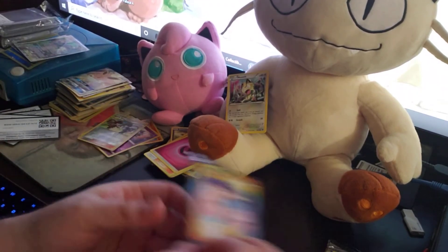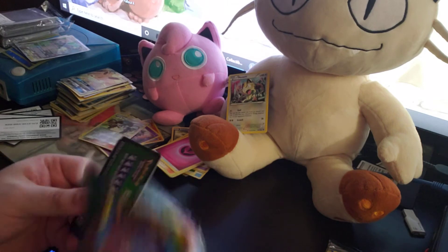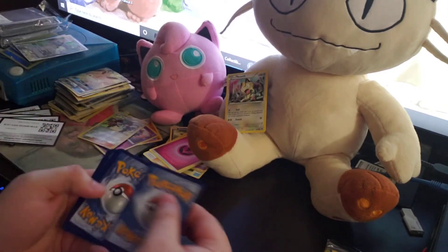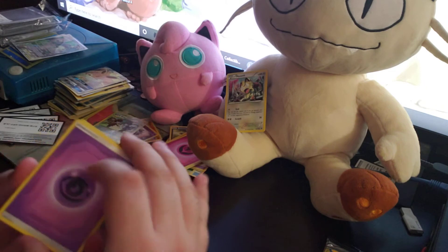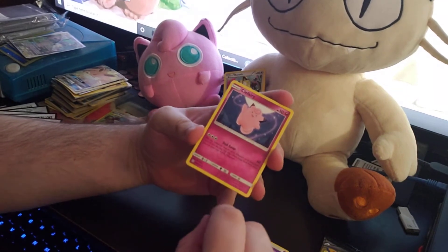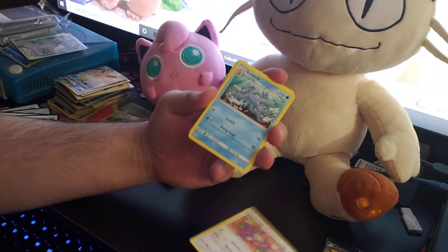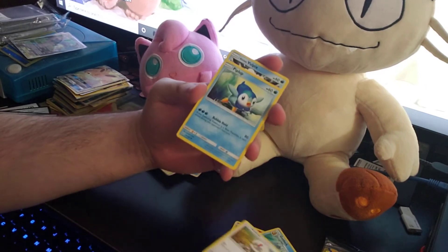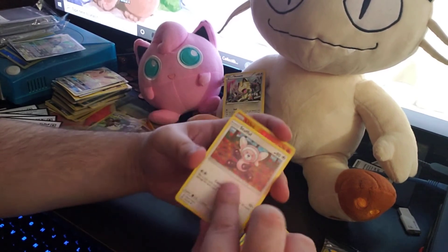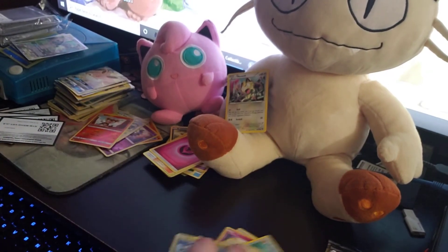Three more packs of these to go. Let's see. Psychic Energy — is that a hint for the Mew card? Clefairy — nice! That was actually one of the ones I was hoping to get a Reverse Holographic of. Golduck, Rufflet, Vulpix, Rockruff, Stufful, Lillie, and Rampardos. Two packs to go.